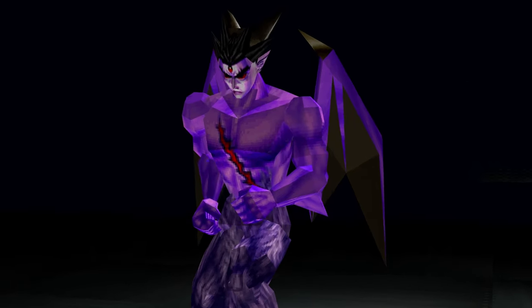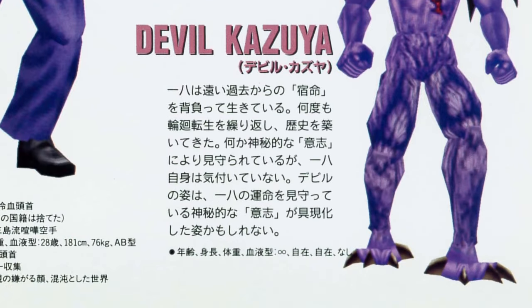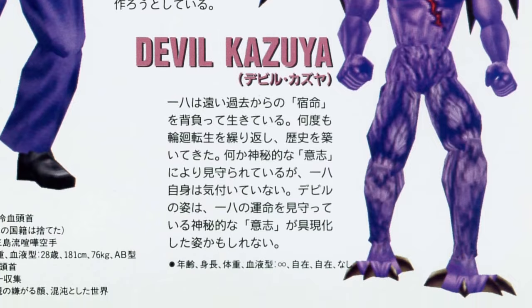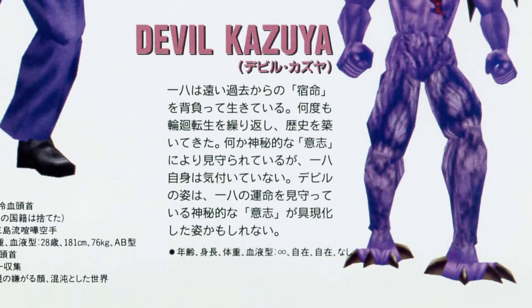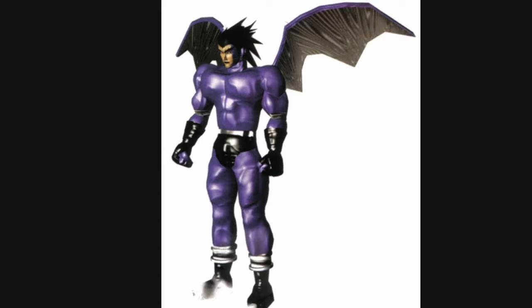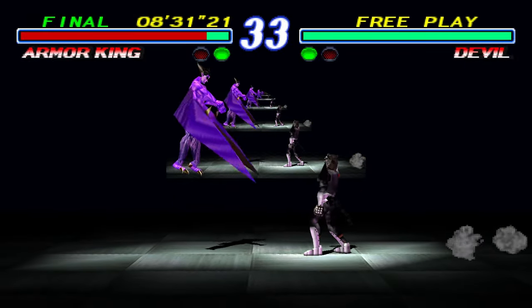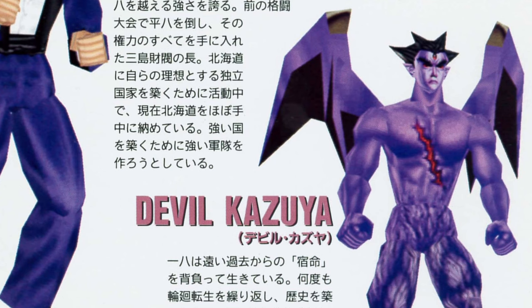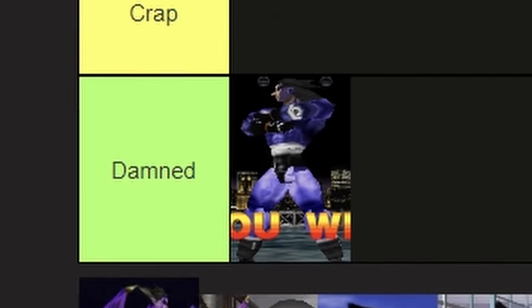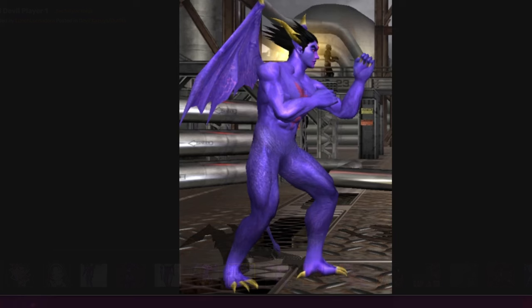And speaking of devil, here is Devil Kazuya — a lot better than the previous Devil Kazuya. He's mostly shirtless, he's purple, his scar is now red, and he's got fuzzy monstrous legs. Oh, and he's got wings — that's important. Devil Kazuya did have wings in the promotional art for Tekken 1 but not in the base game. Here are his wings that he uses to fly around and laser you. Very effective, really awesome looking — awesomely basic.